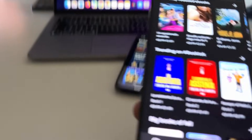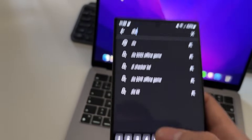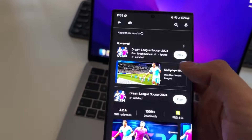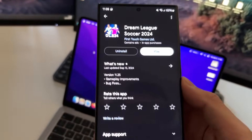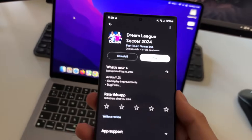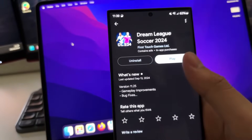Now go to search and just search DLS24. There it is. So just type DLS24, enter the page of the game — the original, official page — and make sure that you have the latest version of Dream League Soccer 2024. If you see a button that says update, then you are going to need to update DLS24 first.